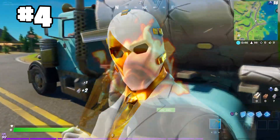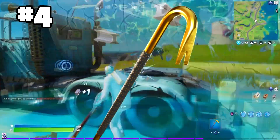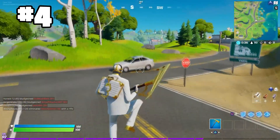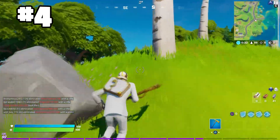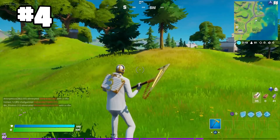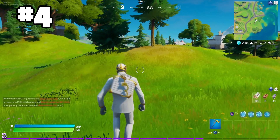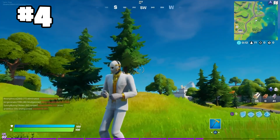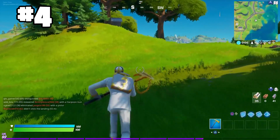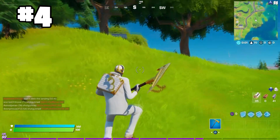Moving on to the number 4 spot, we have a combo I have been using so much lately. This is the Double Agent Wildcard, the White Gold version. You want to pair this with the Firestarter back bling and the Gold Crowbar. This is one of the best combos in the game at the moment. The Firestarter is a back bling we got with the Blaze skin, and the Gold Crowbar is by far one of the best pickaxes we have ever had in the game. Ever since I bought the pack, I've been using it literally non-stop. You have to use this combo — you will not regret it.